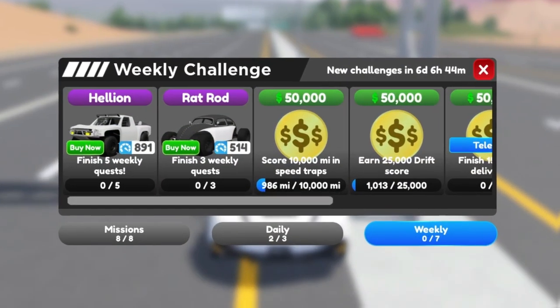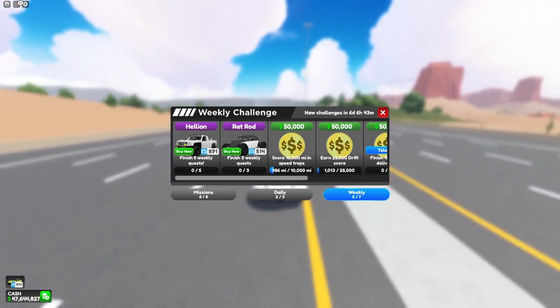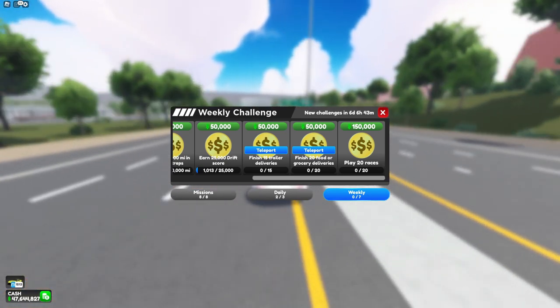Now moving on to the weekly challenges, the new car we have is a Hellion. And this week also brings back the Rat Rod, and they have lowered the amount of trailer and food deliveries you need.